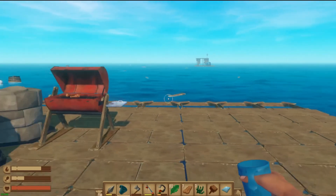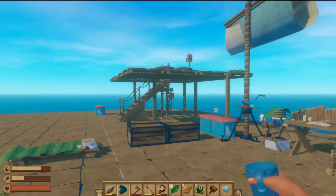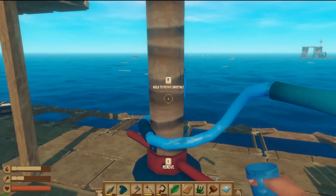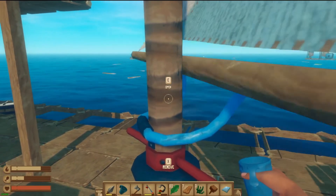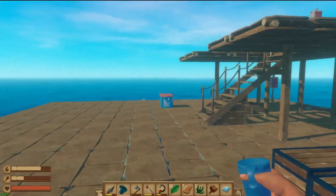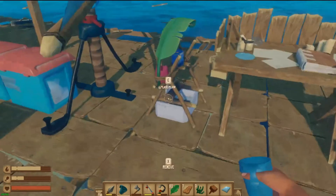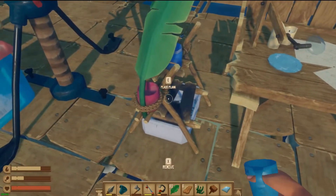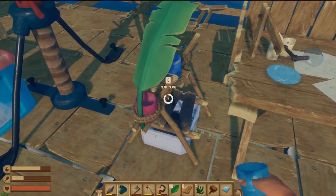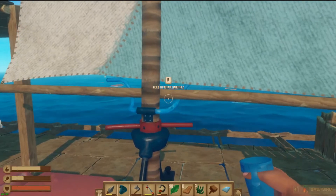Right we have another island here — well, another raft, not an island, my apologies. I'm trying to get a bit closer because the rafts always have good stuff on them. Something else we need to make that I forgot — not like I didn't just check the comments — the cooking pot, and we need to look at some recipes for better foods.